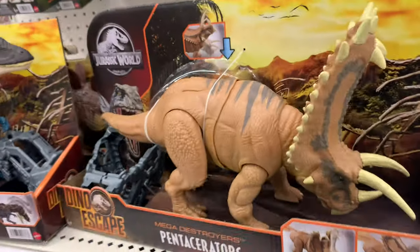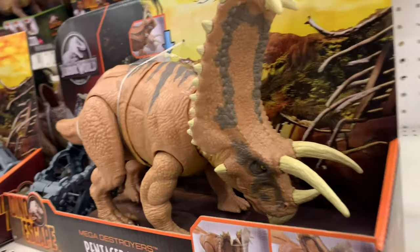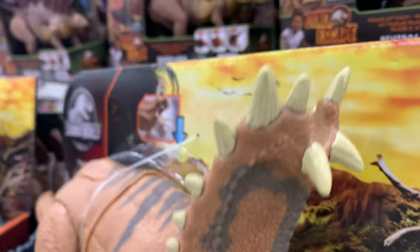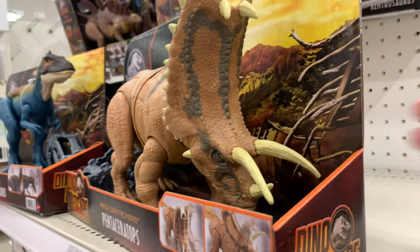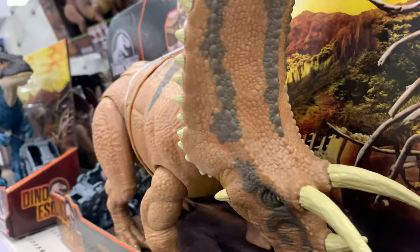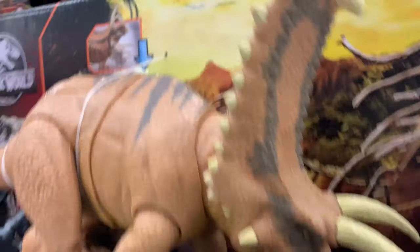This is new — the Pentaceratops. Penta means five, so there should be five horns: one, two, three... now is it four or five on his cheek? He's actually got a whole bunch of horns — so is he really a Pentaceratops or more like an Omnivorousceratops? Can't really count them all, but counting the ones sticking up it'd be one, two, three, four, five — crazy.